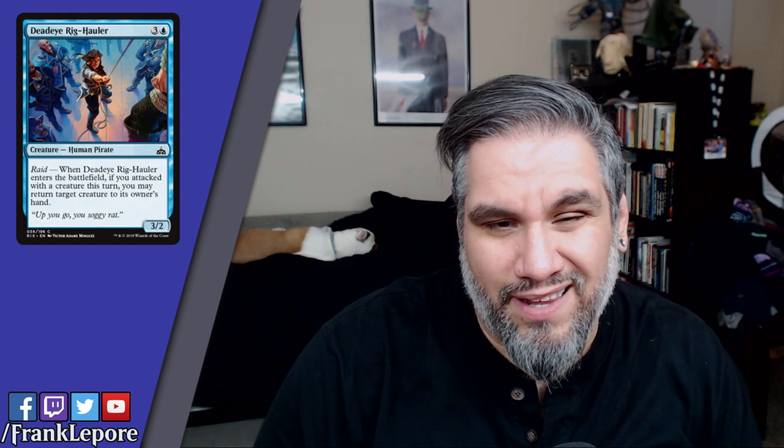Deadeye Rigmauler: four mana 3/2 with raid — when it enters the battlefield, if you attacked with a creature, you may return a creature to hand. I like this but I don't know if I like it for standard because four mana for a 3/2 is not great. Ogre Savant was rarely played as a 3/2 for five. But if the pirate deck is good and you need a bounce ability, playing a 3/2 bouncing your opponent's creature for four mana — one more mana with an extra power — sometimes that's good enough.